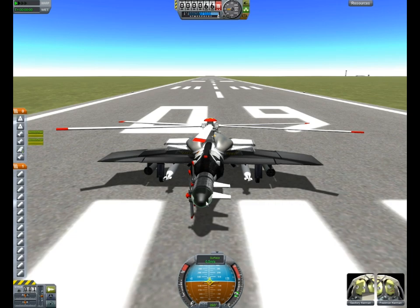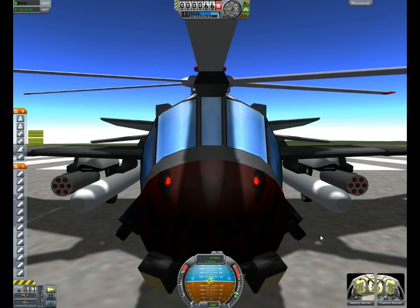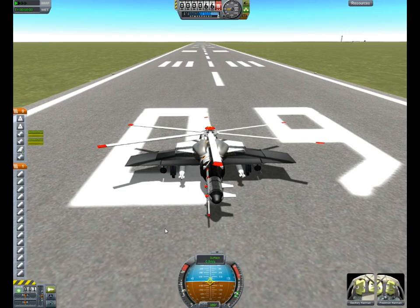I wanted to make something special with these helicopter parts. I added a few of my own parts and did a little bit of a paint job on the front of the cockpit. This is my werewolf face on the nose of the plane. It's not a very good werewolf, but this is called the Werewolf, so that's what that is.